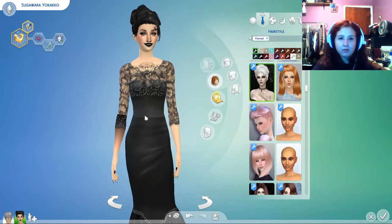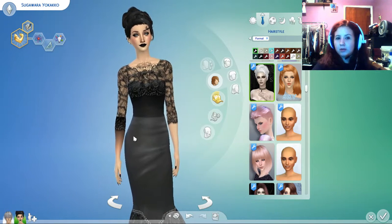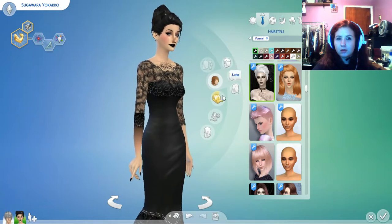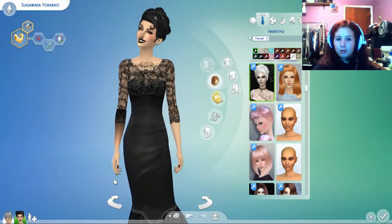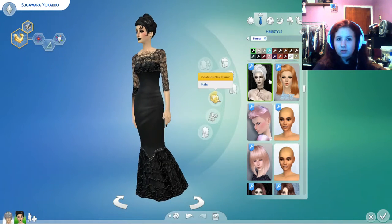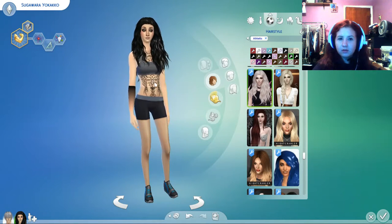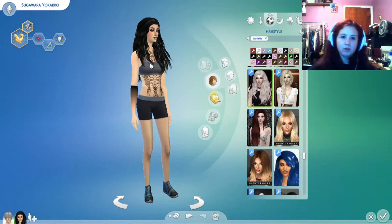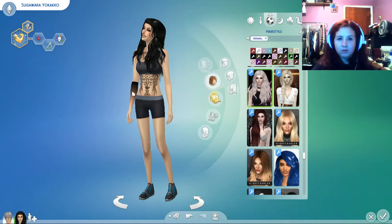This is my favorite black dress — you will see this on pretty much every OC that I ever make. This particular dress for formal occasions. I also have a Blackworks tattoo on her arm there. Praline Sims does the nails — just matte black nails. Athletic outfit: this tattoo is also by Praline Sims; it's a whole chest piece, very pretty.